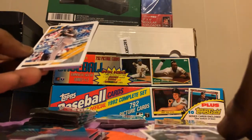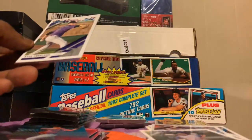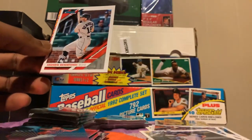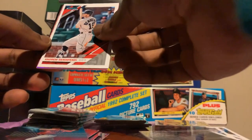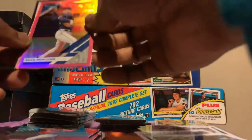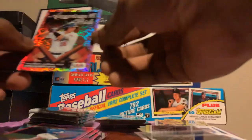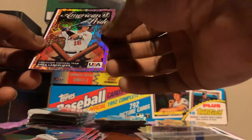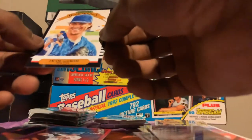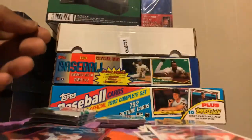Jose Altuve, Trevor Williams, Cal Freeland, Andrew Benintendi. Sean Newcomb pink, Chad Kuhl American Pride, Zack Greinke, and a Zack Greinke Diamond Kings.